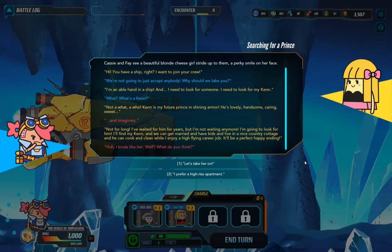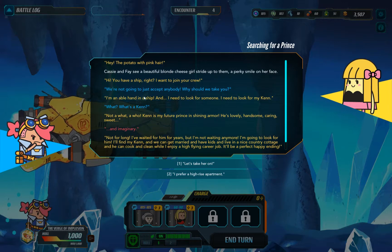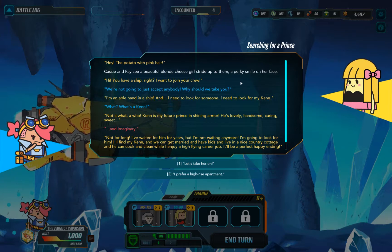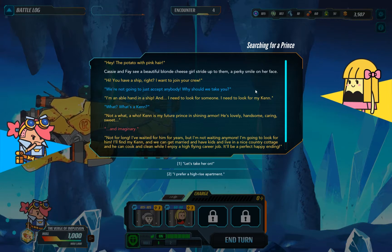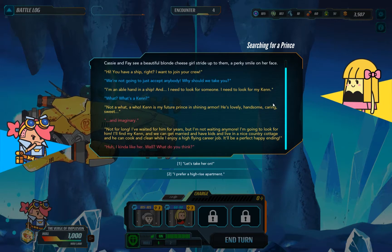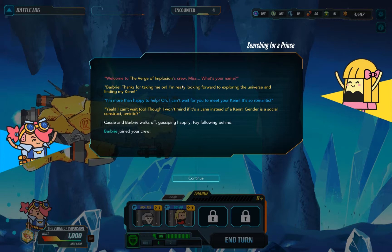Searching for a prince. Cassian face here - beautiful blonde. The potato with pink hair - I guess that'll be Cassie. Beautiful blonde, jeez girl. A perky smile on her face. Hi, you have a ship, right? I want to join your crew. We're not going to just accept anybody - why should we take you? I'm an able-handed ship hand and I need to look for someone - my Ken. What's a Ken? Not a what, a who. Ken is my future prince in shining armor - he's lovely, handsome, caring, sweet. And imaginary. Not for long - I've waited for him for years but I'm going to look for him. I'll find my Ken and we can get married and have kids and live in a nice country cottage. We have a perfect happy ending. I kind of like her. Let's take her on - we do have a crew slot, I think. Welcome to the virtual implosion.